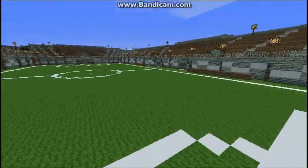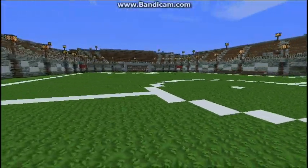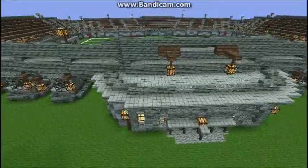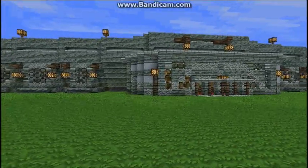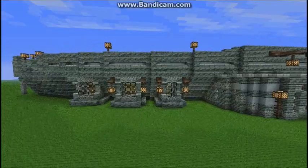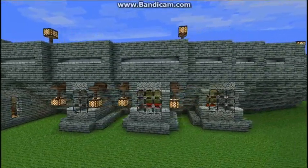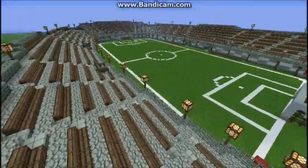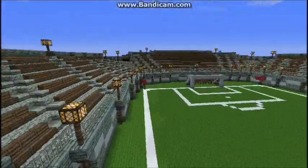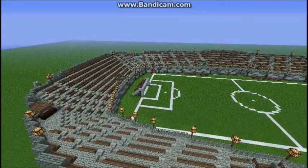I guess the game would start in the middle like most soccer usually does. As for the supplies I used: stone brick, clay, stone slabs, glowstone, wood in different forms and variations, red wool, sandstone, and those metal bar things you find in strongholds. That pretty much sums up the build materials.